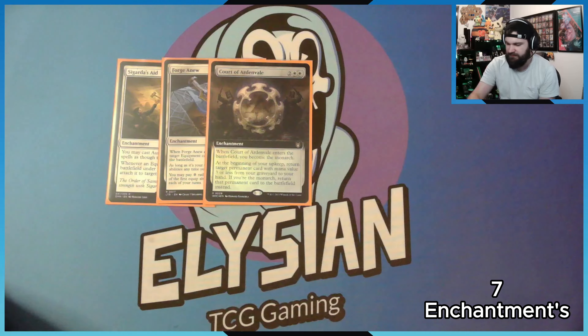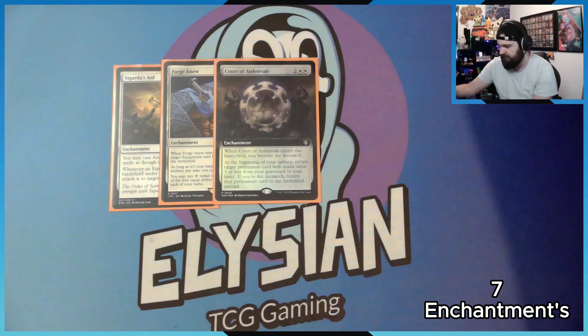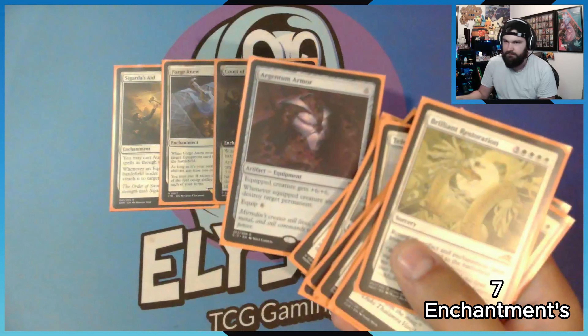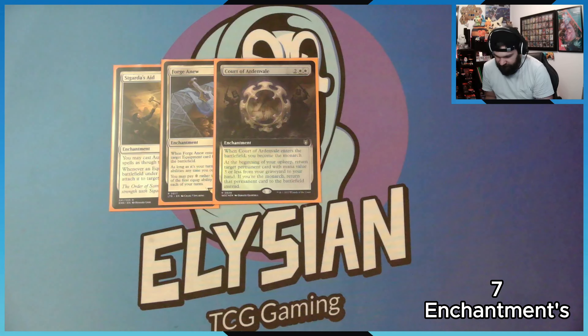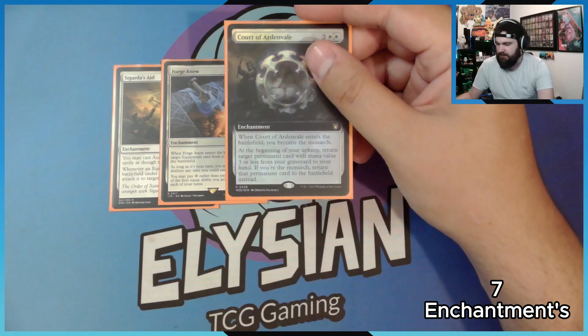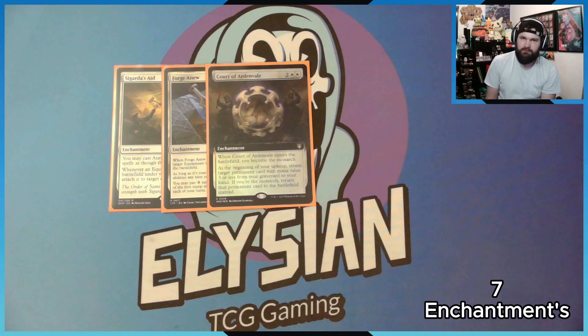Court of Ardenvale: not a lot of people run this card, but I really like it. Enters the battlefield and you become the monarch. At the beginning of your upkeep, you return a permanent with mana value three or less from your graveyard to your hand — so that's a good chunk of my artifacts since most are three drop or below. And if I am the monarch, they get put onto the battlefield from the bin instead. But I'd rather them go to my hand, because if I cast them I get to draw cards from Puresteel Paladin.